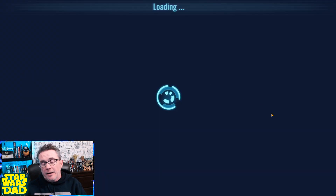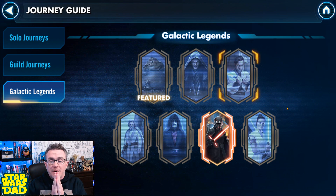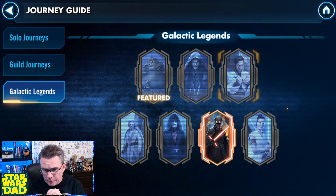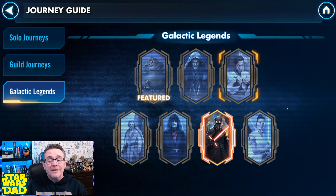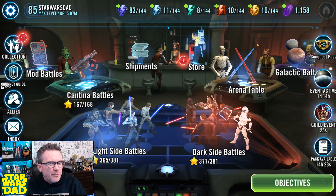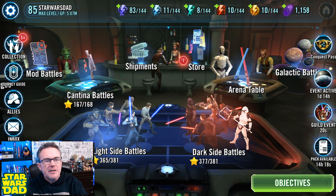So by the end of the year, here's what the account will look like: I'll have Supreme Leader Kylo Ren, Jedi Master Kenobi, Sith Eternal Emperor, a 7-star Executor, Starkiller, and I'll be working on Jedi Luke and Jawas heading into early 2024. I'd like to get Rey at some point too — we'll see how that works. There may be another Galactic Legend coming, and I might pony up for that on my Hyperdrive account.